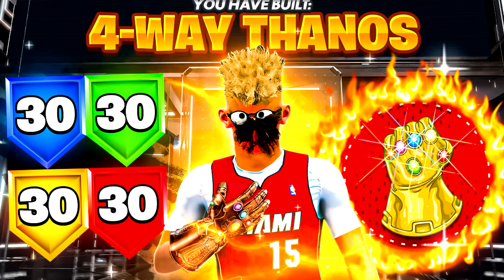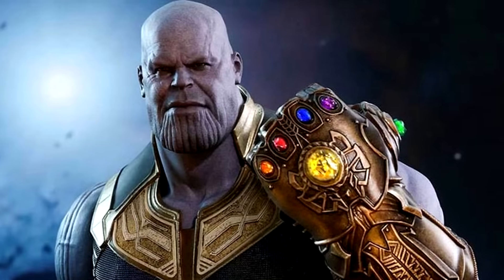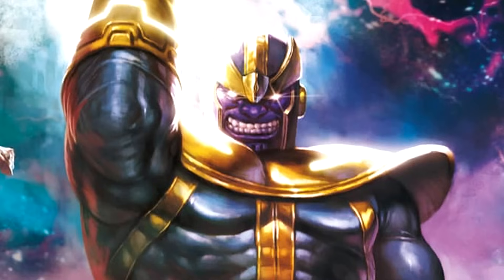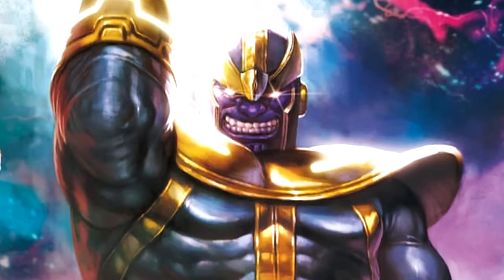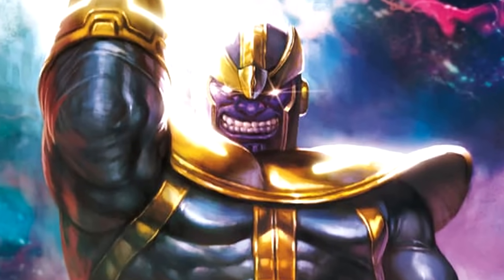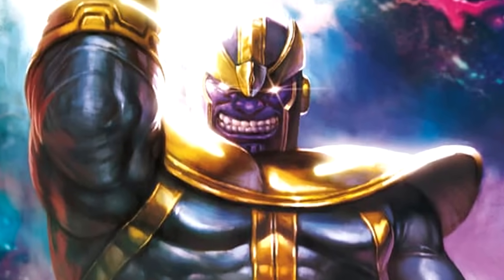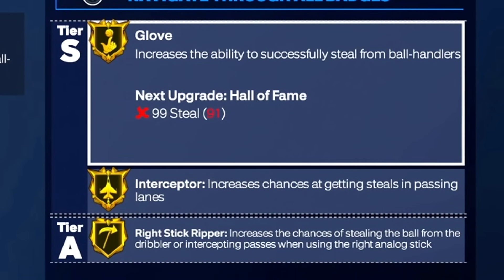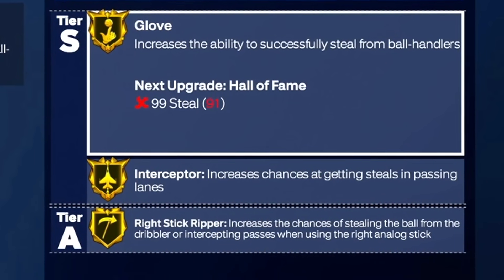Allow me to introduce you guys to the four-way Thanos build. It's an all-around demon that is very good at dunking, dribbling, shooting, and plays insane defense too. I get gold glove, gold interceptor, and gold right stick ripper, so I will be plucking everyone.